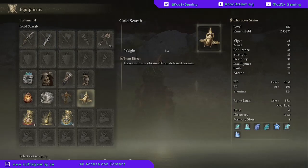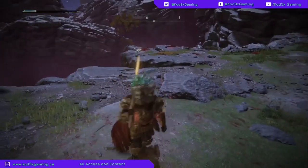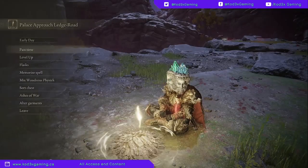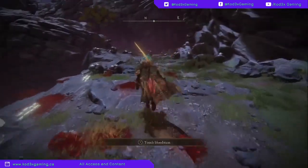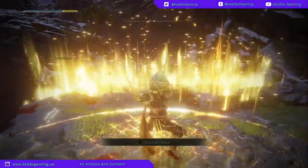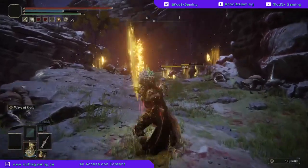Make sure you also pick up a Golden Scarab, which increases the runes obtained from defeated enemies — that'll help your farm be a little bit quicker using the Sacred Relic Sword. It's just really unfair how much you can get in a single run, so it definitely is worth a little bit of a respec.